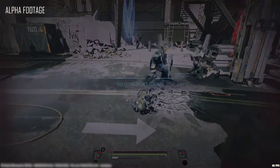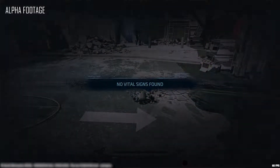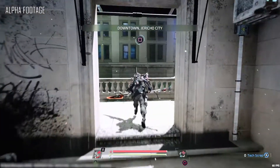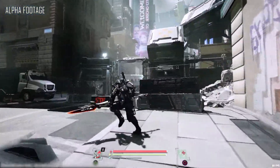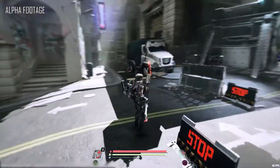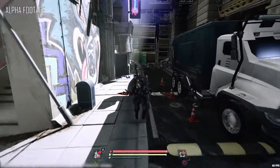The frontal assault here did not work out very well for us — we are dead. So we will have to try an alternate approach. This is something that we have really worked hard to build into The Surge 2. There's lots and lots of alternate routes, secrets you can discover, shortcuts — different ways for you to solve these challenges that you're going to come across in Jericho City and the surrounding areas.